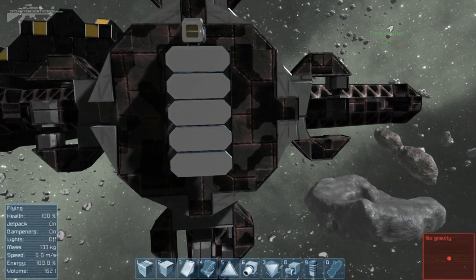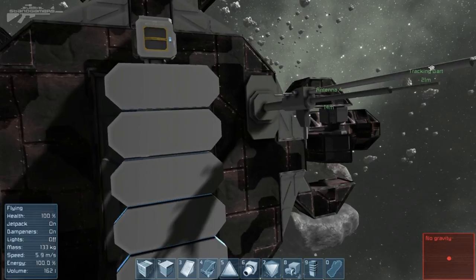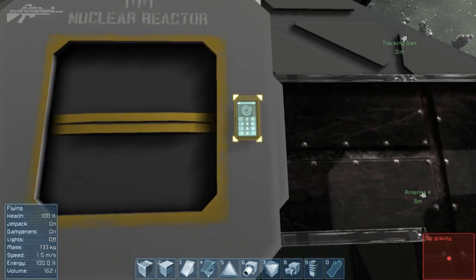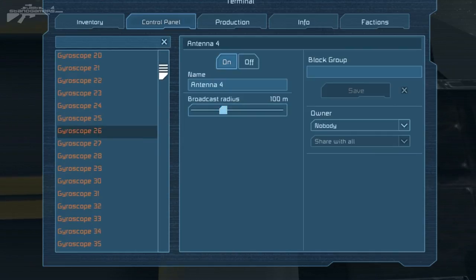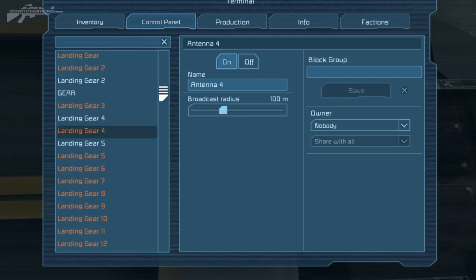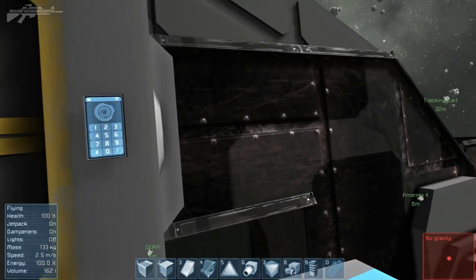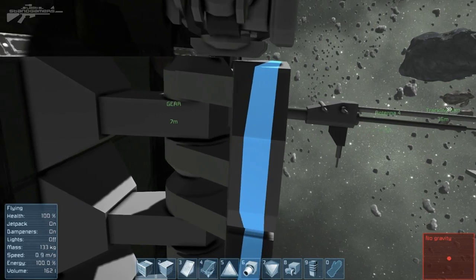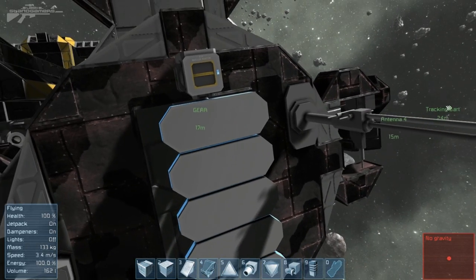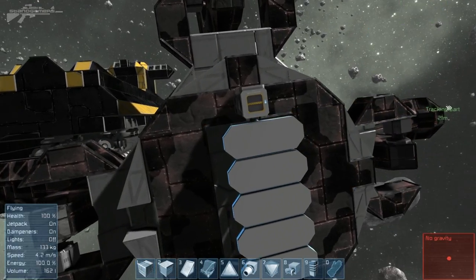Moving on to the final thing with this patch - it's to do with the antenna. Previously it didn't have too much function beyond a slider showing the broadcast range. But now we have a very interesting ability if we have an antenna attached. For instance, I can display one of these landing gears on my HUD so I can know when it needs to contact something. Due to having that antenna there, I can actually see the landing gear on my HUD now. As I'm approaching the target, I'll be able to know when my gear is going to touch. If I lose that antenna, that signal instantly disappears. A very nice feature.